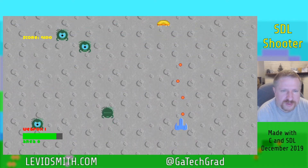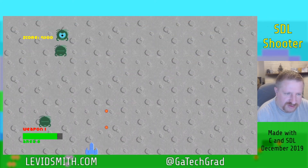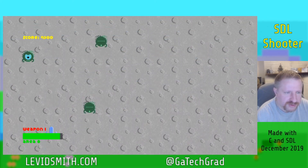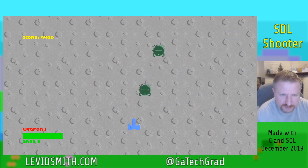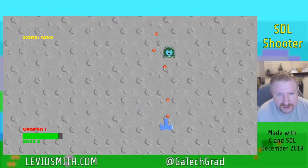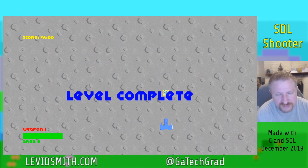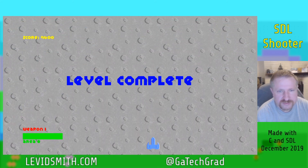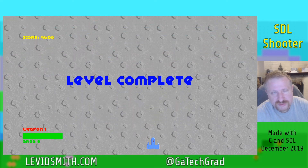This game is currently on my website at levidsmith.com/games/sdl-shooter — go there and it'll take you to all the links to download it. Currently there's only a Windows build, but you can use the link to my GitHub and download the source code. There's a makefile included, so if you have Linux you can just type 'make' and it should build on Linux as well. Anyway, that's the current status of SDL Shooter — appreciate everyone watching, see you next time.